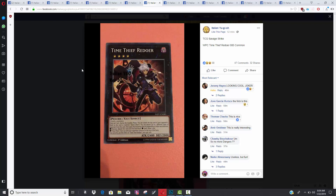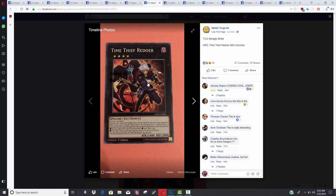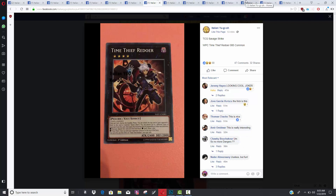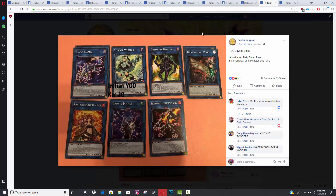We have a brand new archetype called the Time Thieves. I'm not sure why they're Exceed-based in a synchro set — they seem like they should have come out in Dark Neostorm. They appear to be Rank 4 with interesting artwork. Someone said the artwork looks like Joker from Persona 5, which I thought was pretty funny. They only have one Exceed so far. All their cards are apparently common or low rarity. It's a TCG exclusive archetype that will likely get more support over time.